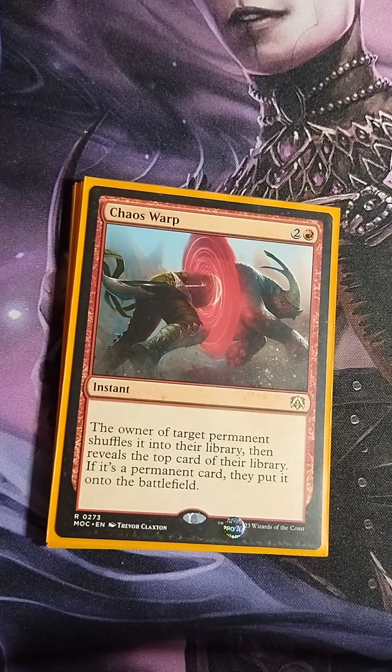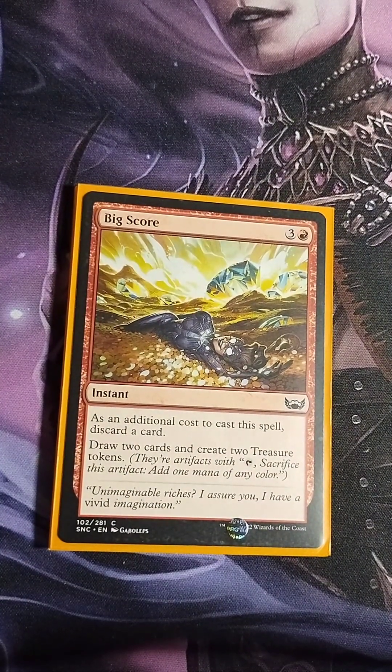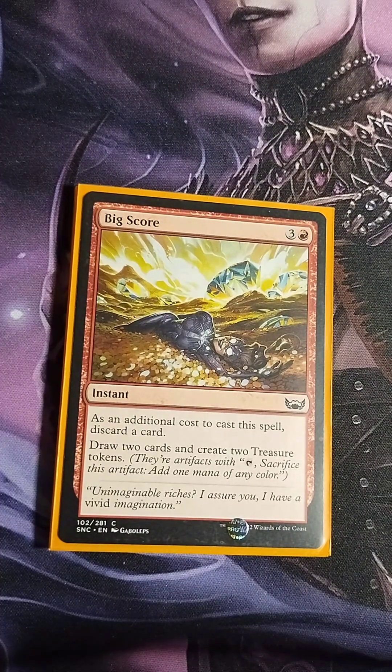Big Score — three colorless, one red instant. As an additional cost, discard a card, draw two cards, and create two treasure tokens. Great for card draw, and with Goldspan Dragon out you essentially create almost four mana sources from those treasures. Now for sorceries — Blasphemous Act: eight colorless, one red, costs one less for each creature on the battlefield and deals 13 damage to each creature — your basic mono red board wipe. Rite of Flame: one red, add two red then one more red for each copy of Rite of Flame in your graveyard — getting three red mana for the cost of one in Commander.